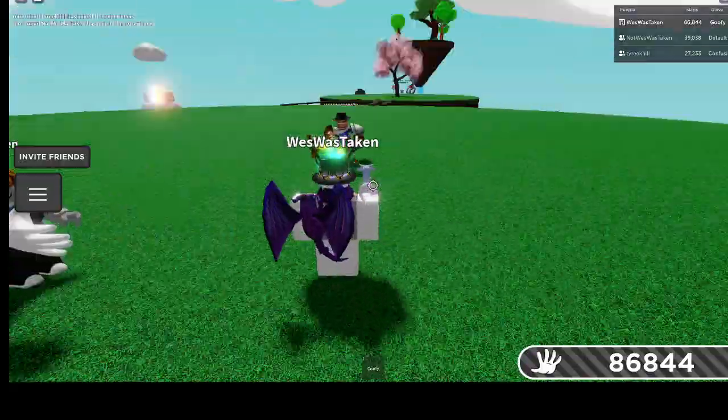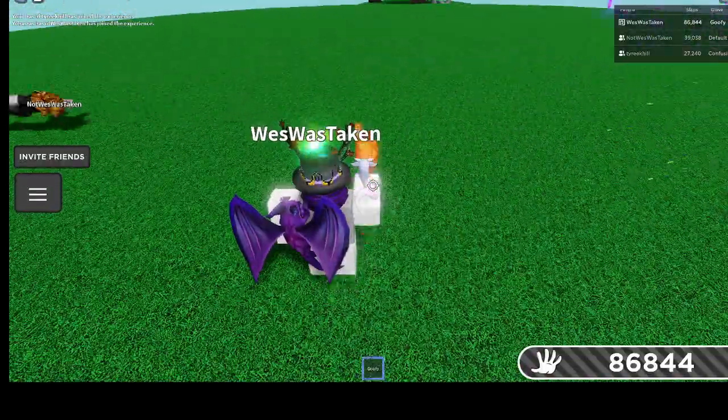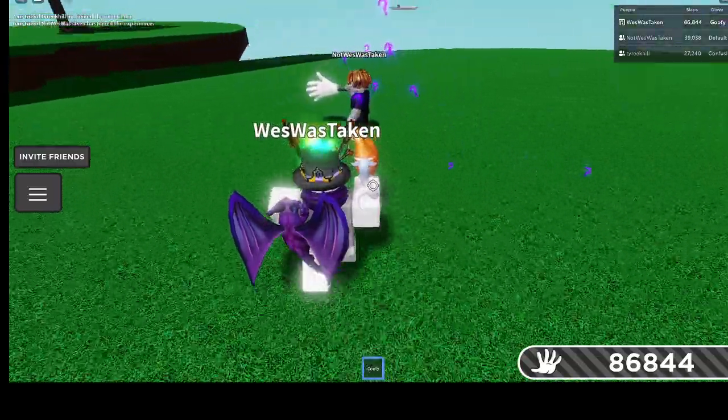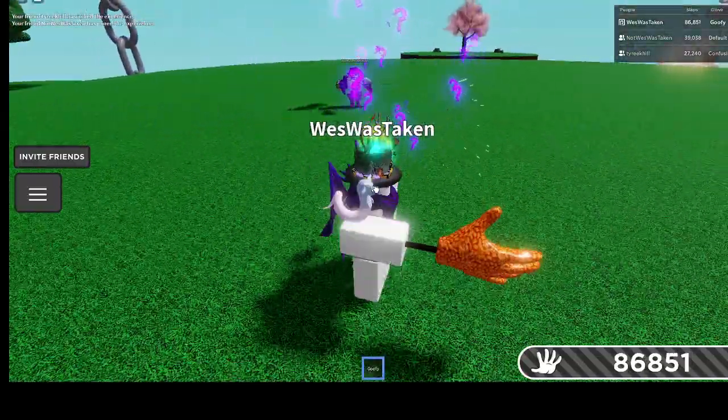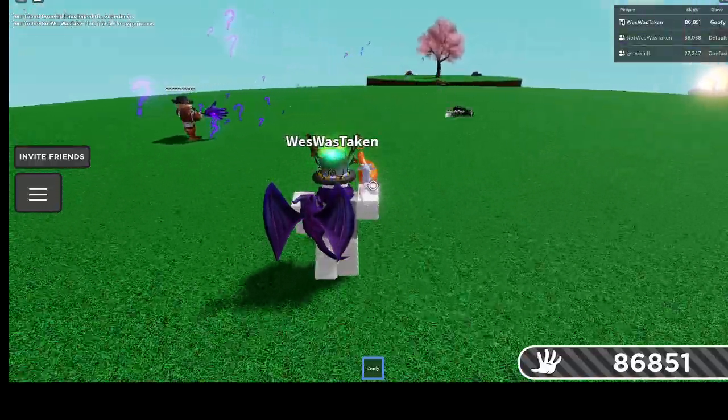Alright, and this is how you actually get the badge and the glove. So now my ult has confusion — he walks backwards. And if I hit him with Goofy, he just now got the badge and he has Goofy. That's how you get it, guys.